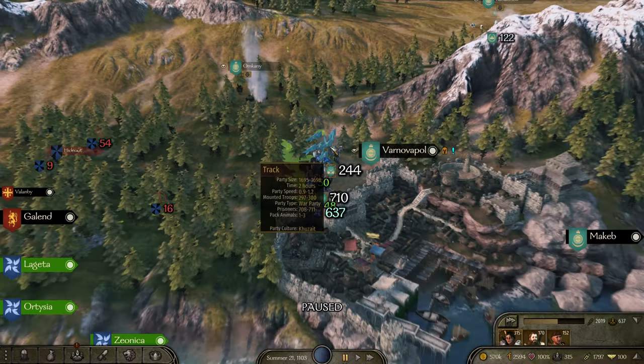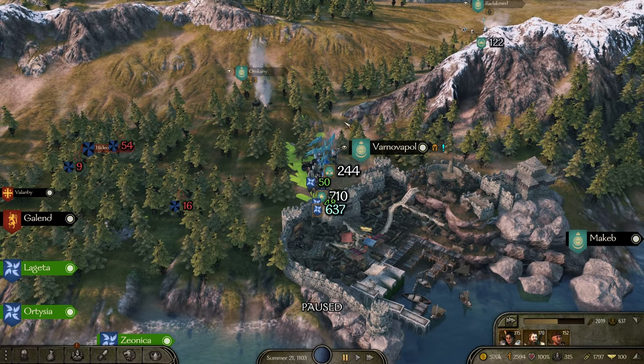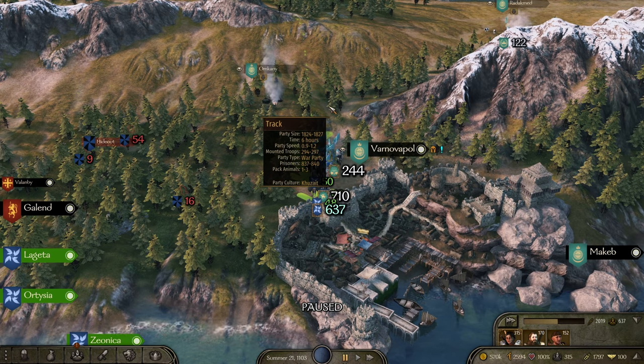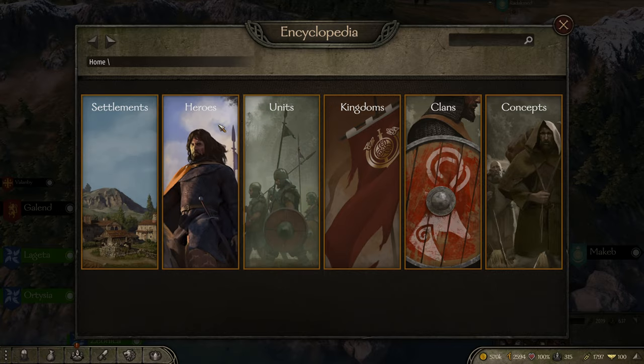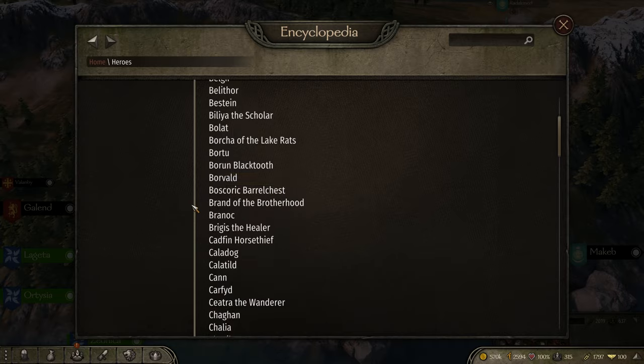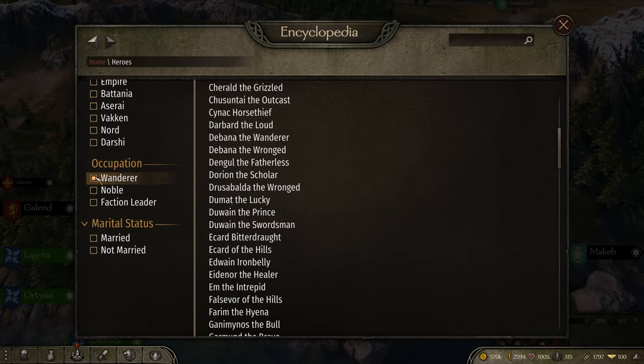Normally I show you every second of gameplay, but there is a tiny little exception. I left off last episode telling you all that I wanted a companion. Conveniently, I searched every single hero — if you hit N to go to the encyclopedia and then search the subset of Wanderers.